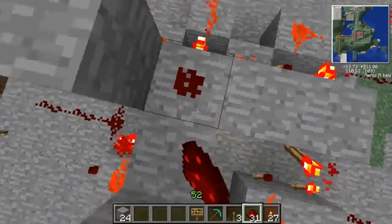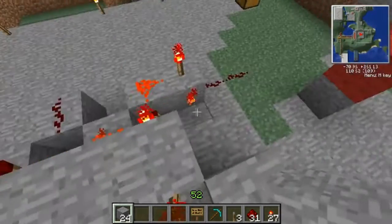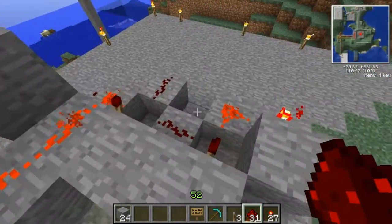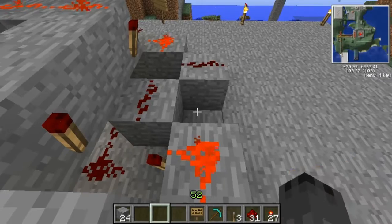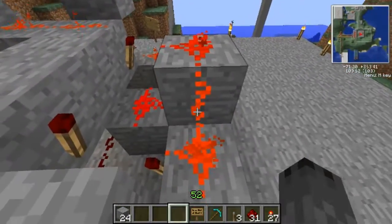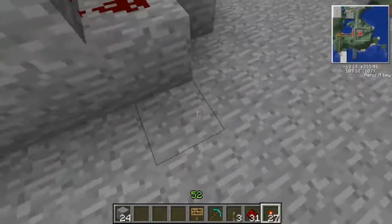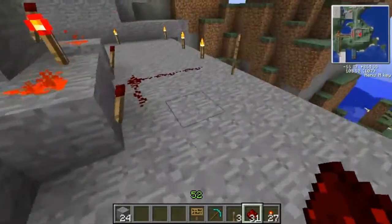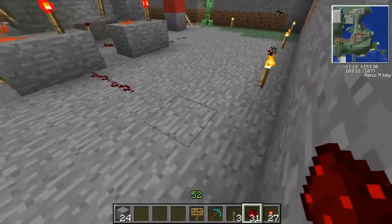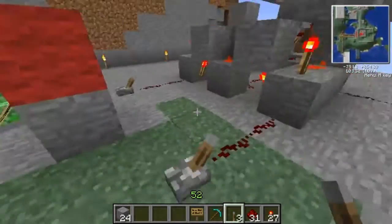Then put some redstone here. That creeper is still stalking me. Put some stone there and redstone in the middle — it actually does stuff, although it doesn't look like it. Add two here, add two here, put redstone, and then add one there. Create the output here — so this is carry-on or output. Delete that, forgot to. And three levers: one here, one there, one over here — so they have inputs.